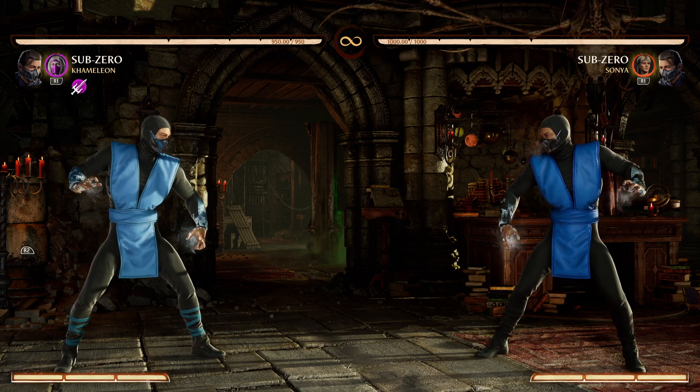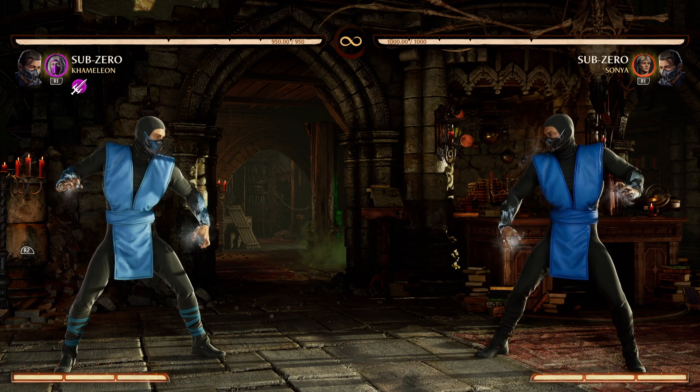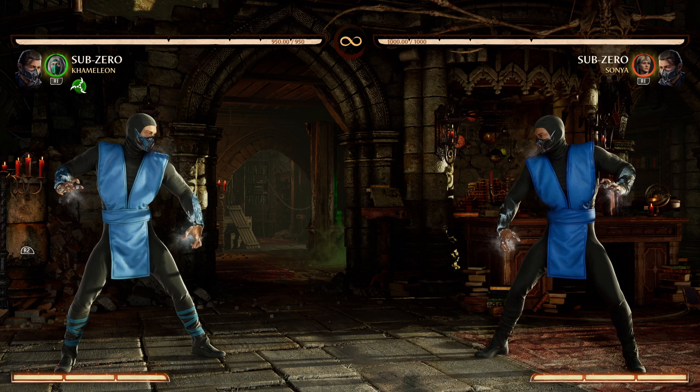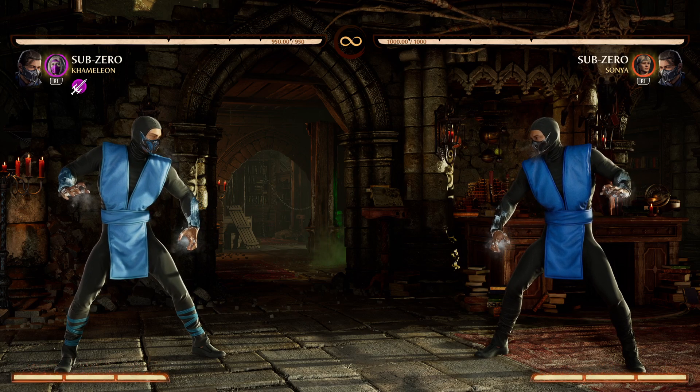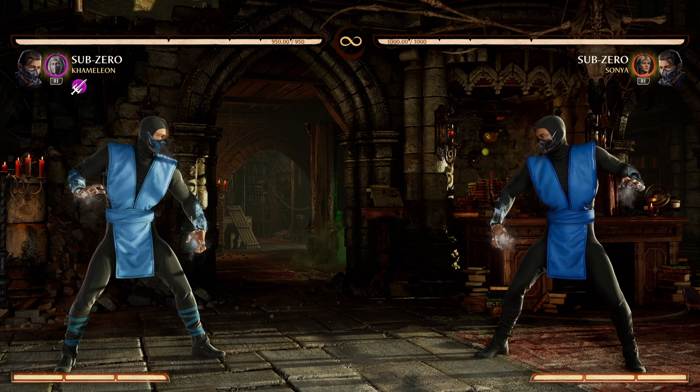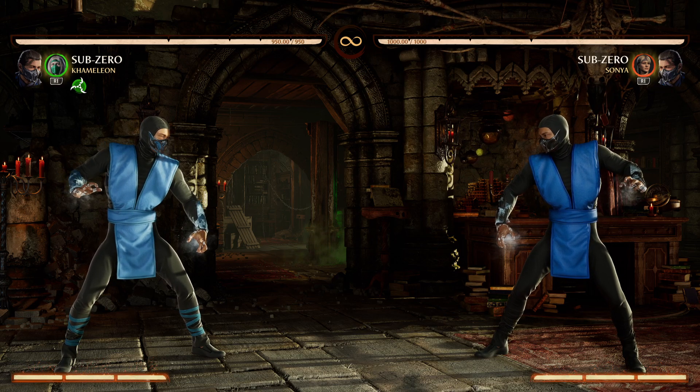So the next thing we'll cover is the punishable things just outright. So this is his back 2 overhead and his slide and his specials in general. His main punishable normal is the back 2. We'll do back 2, then slide, then deadly vapors, then ice ball — just go in order.